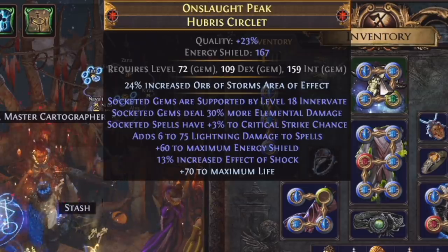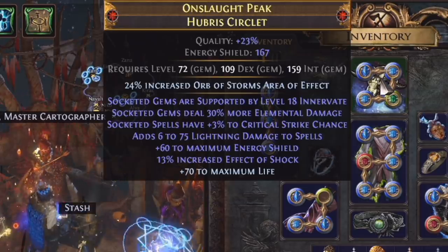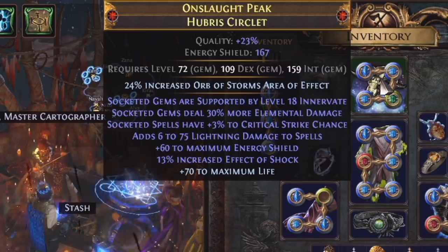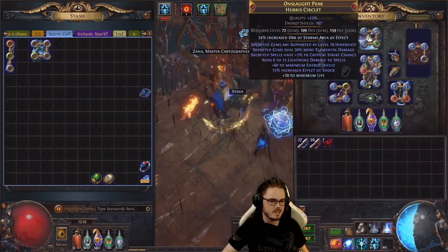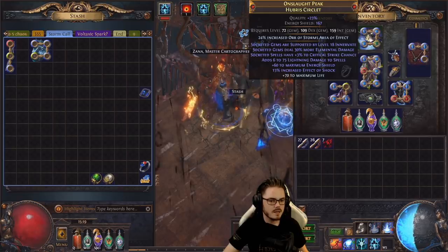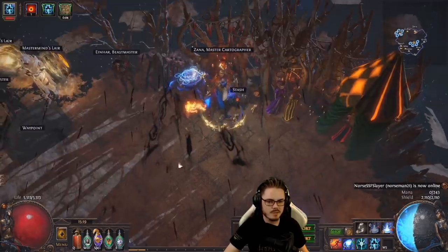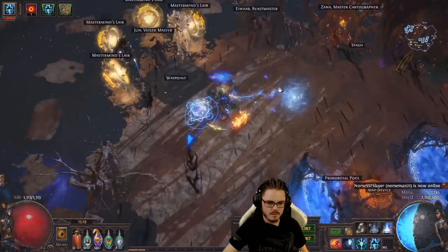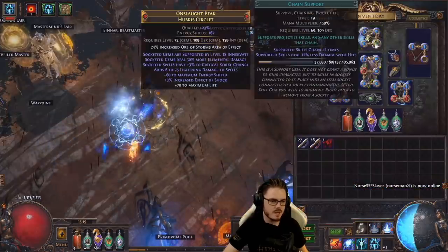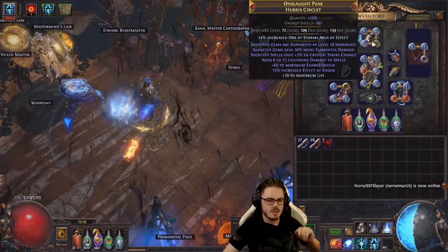Onslaught Peak — Innovate, more Elemental Damage, Spells have 3% crit, and bonus Lightning Damage to all spells including our Storm Calls. That's a nice little bonus that affects our Storm Call there as well. We didn't get the Increased AoE support, but we still have the 24% Orb of Storms area effect from the enchant, which is a nice little improvement.